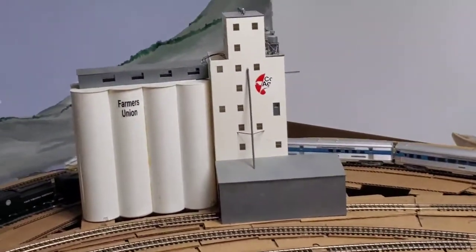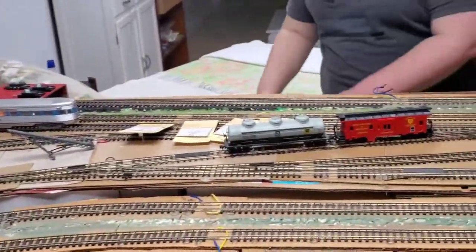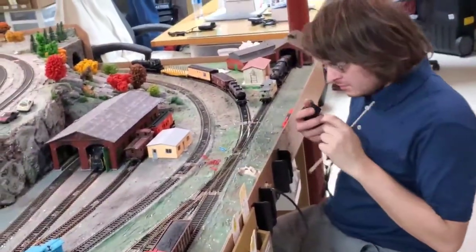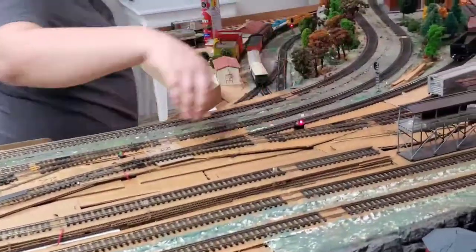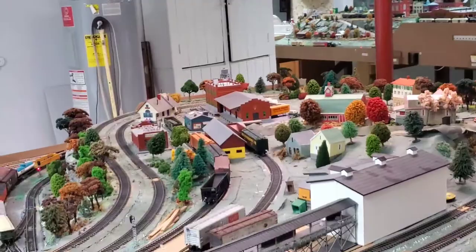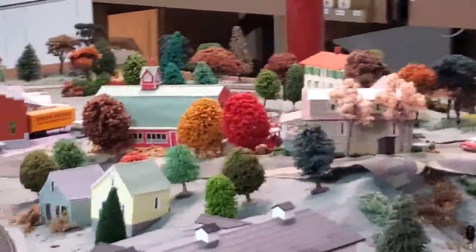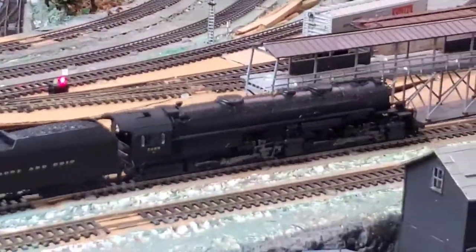There's the Farmers Union silos — we haven't started switching there yet either, that's fairly new. Let me sneak down here real fast and show you the switching yard. And there's our yard master. There's Logan — he's switching out the hill, which has three sidings on it. Every one of these is nice and challenging. I guess that's the tongue-in-cheek name: The Hill.